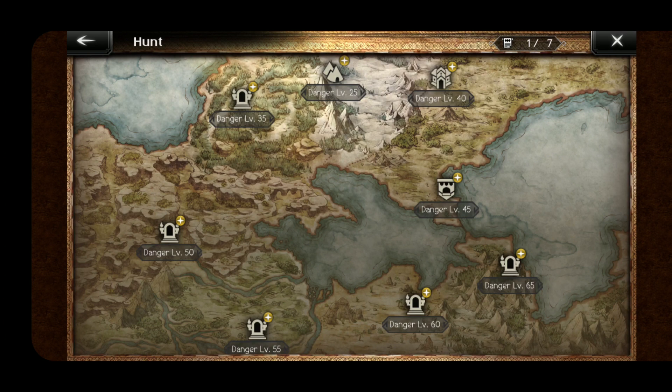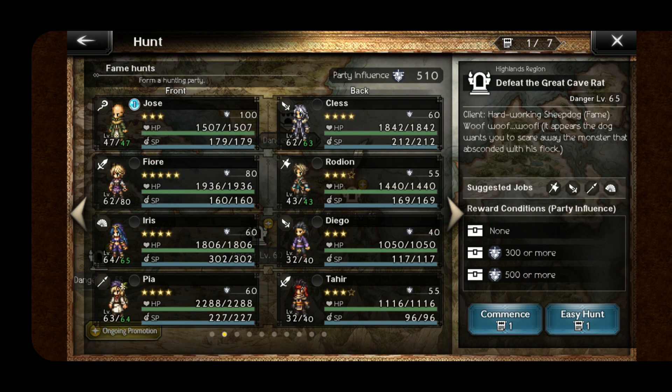I just wanted to have access to being able to do them quickly with the auto easy hunt down here at the bottom right. Look here — I have 'forming a hunting party,' I'm on my fame hunts team, and it says up at the top 510 party influence, and that's for the fame. If you look at the bottom right, you can see where it takes none to get the first treasure, and then the next two are like 300 and then 500. So I've maneuvered my team around to be able to get the maximum amount.